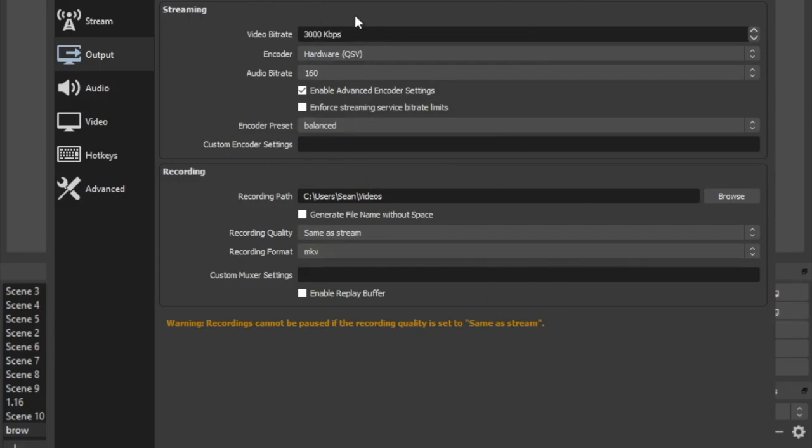Put the bitrate on 3000 Kbps — this will help a lot, a really a lot. Do not put it over this number or under it, just this exact number. It's perfect for bad PCs. You can probably even get a 30 FPS stream on a dual core. Keep the preset on Simple.